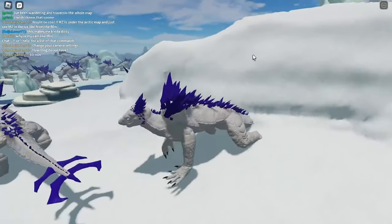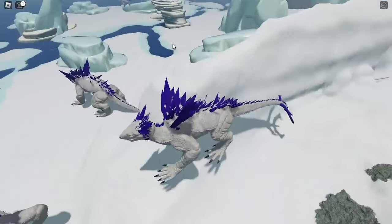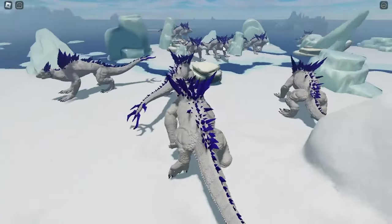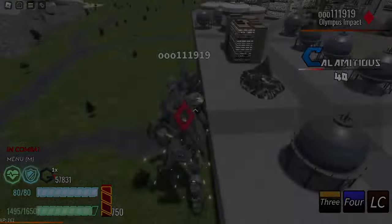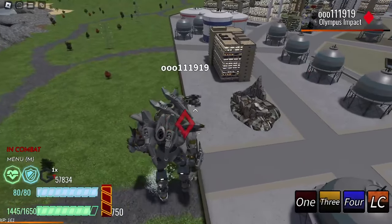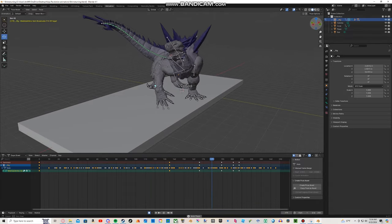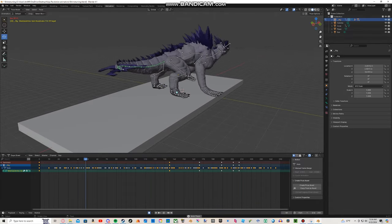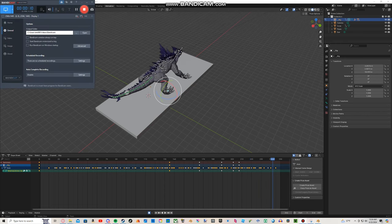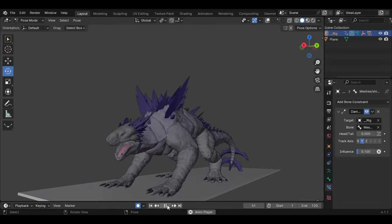As you can see, the controls are not that good yet because they are still fixing it. They are still fixing the attacks for the Shimao — like the Frostbite attack, the normal attack, the claw attack, you know what I mean. But I'm gonna show you guys the attacks that Shimao has. This is one of the attacks for Shimao, and as you can see the model of this Shimao looks realistic, just like the Shimao from Kaiju Antiverse.